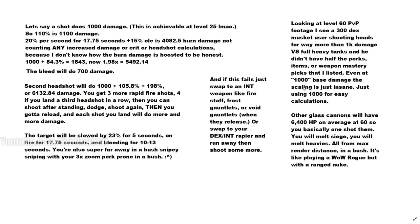Other glass cannons with no constitution will have about 6,400 HP, and looking at our damage numbers, one shot from this build will kill them. You'll melt siege equipment and heavies all from max render distance — basically a World of Warcraft rogue with a ranged nuclear weapon. If someone closes the distance on you, swap to your intelligence offhand — fire staff, frost gauntlets, void gauntlets, or a DEX/INT rapier — to run away or kill them.